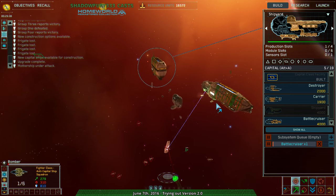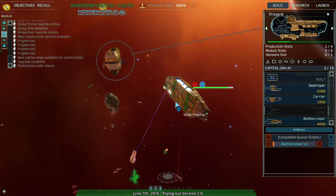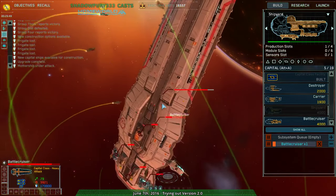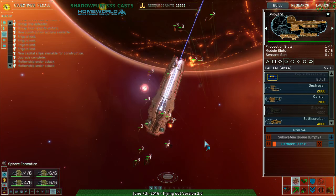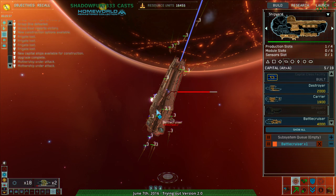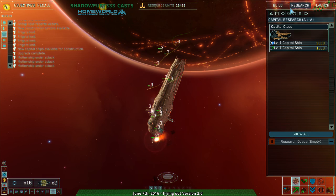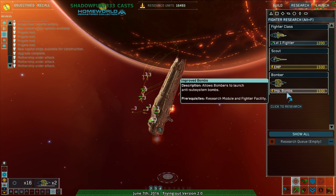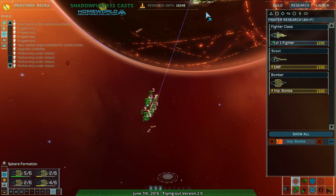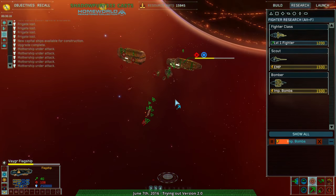Battlecruiser survived all that? The flagship is receiving light fire — you call that light fire? That's not light fire. Oh crap, I'm screwed. Battlecruiser has gotten into position. Other than destroying this, is there anything I can't control? Did I get improved bombs? I did not get improved bombs. I'm late for that now. The flagship is dying. Well, that was clever of them. They really took advantage of this map.